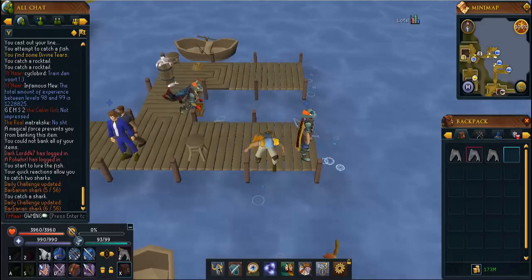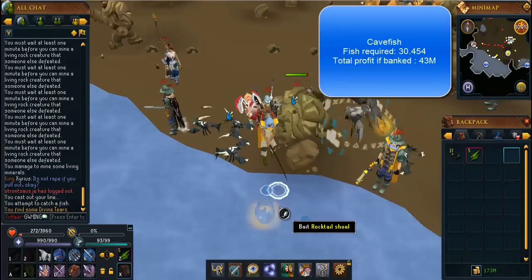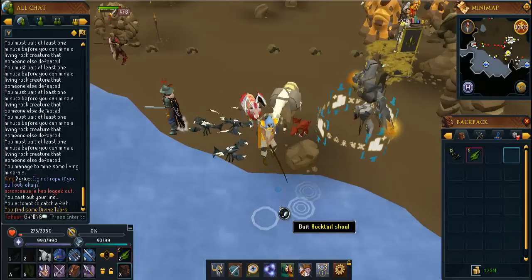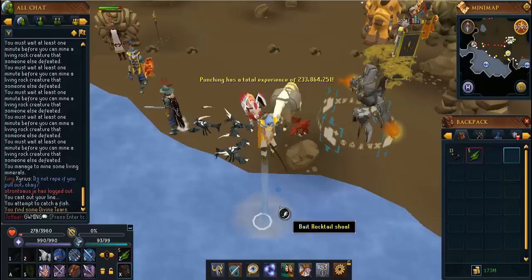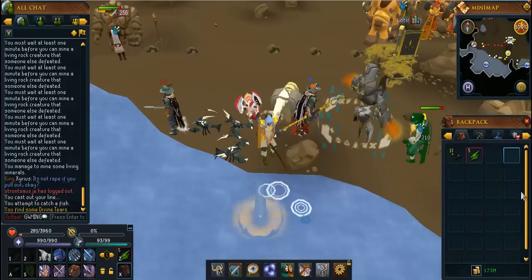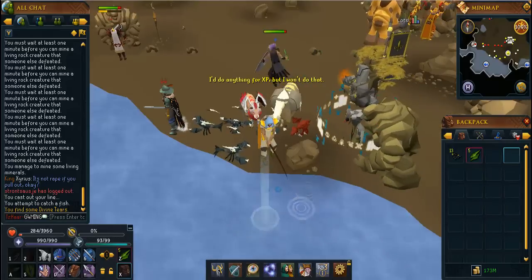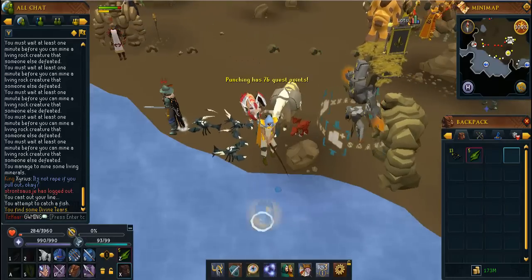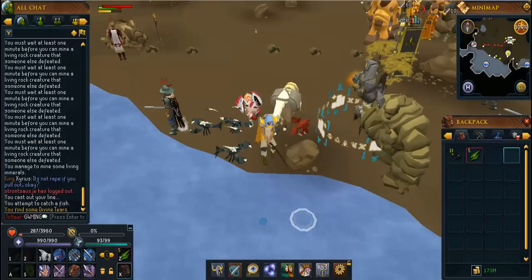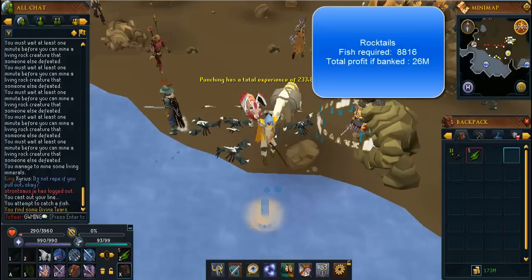My second 96 to 99 recommendation is rocktails. They're relatively slow, but if you want to make a lot of profit this is the place to go — as you can see there are loads of players here because the money is unreal. You'll need to catch 8,816 rocktails from 96 to 99. You'll only get around 400 to 550 fish per hour, but stay tuned for extra tips that will speed this up.